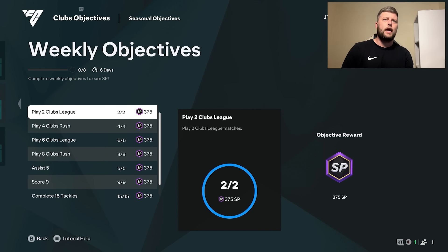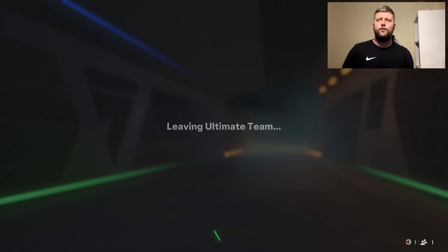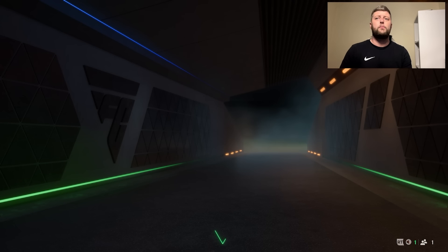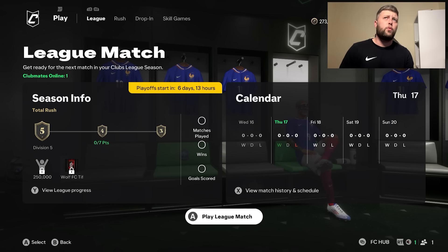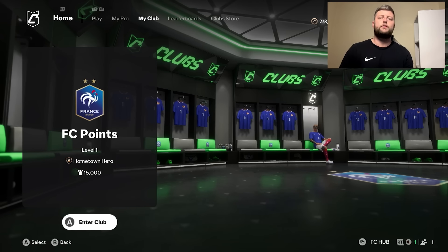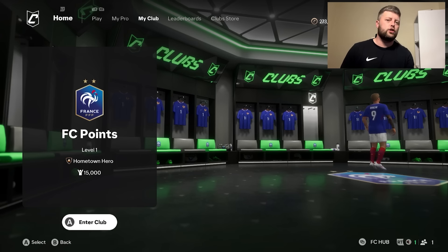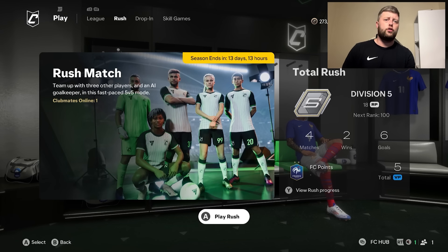To finish these you'll need to play two club league games and Rush — those are the two modes required. For league matches you'll need to either join a club or play with a friend; you can do it with just two people, you don't need a massive group of 11. When you go into play you'll see the league matches section. Rush is just one tab across and you do everything in there.